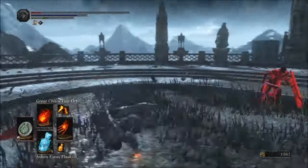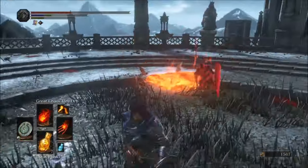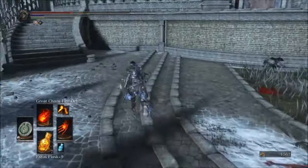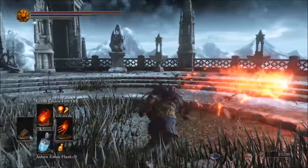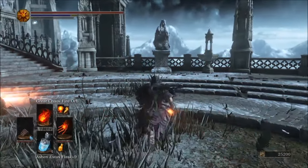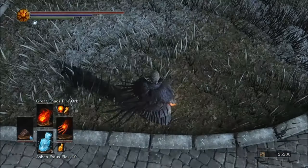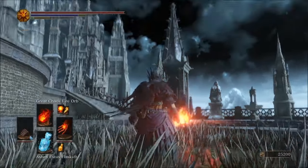Also, if I notice that my opponent tends to roll in one specific direction when I cast a spell, then I cast my attack in that direction. Now let's cover the basics of how to manually aim your spells. There are two important components that need to be considered, which are horizontal aiming and vertical aiming. You can select the direction of your attack by changing the direction your character is facing — this will be your horizontal aim. The higher you tilt up your camera, the higher your aim will be — this will be your vertical aim.